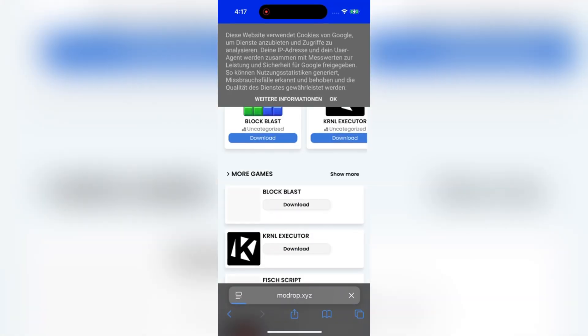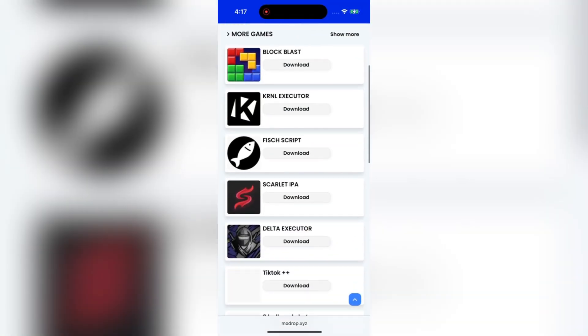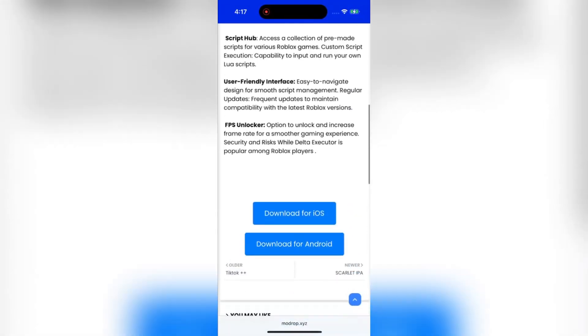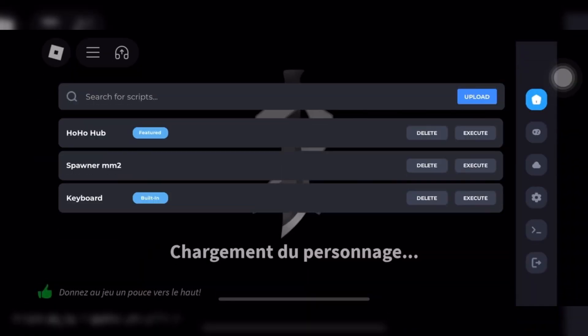It will ask you to choose your device. I'm going with iOS, but you guys choose your device, type OK, then tap the download button. The download should start automatically, but sometimes it might ask you to verify.